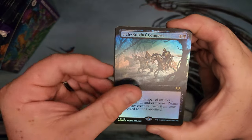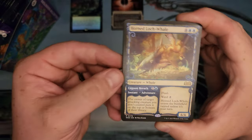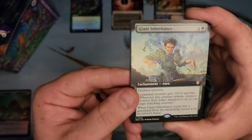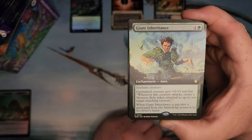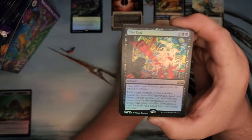We got Lich Knight's Conquest starting us out. Phyrexian Unlife. Hornlocked Whale. Giant Inheritance — that's a Commander card. Enchant Creature gets +5/+5, create a Monster Roll Token. I'm not a fan of the rolls. What do you guys think of the rolls? I guess I'm just not into role-playing.